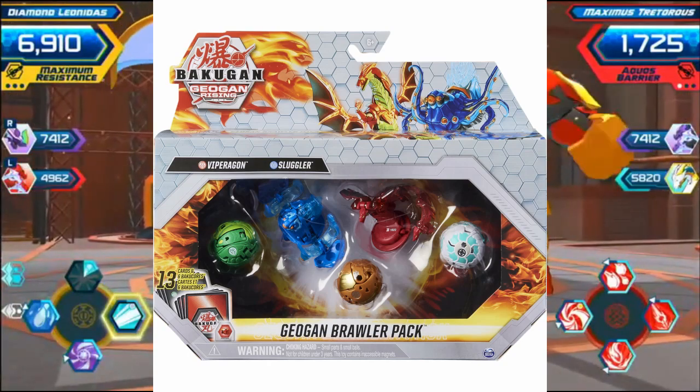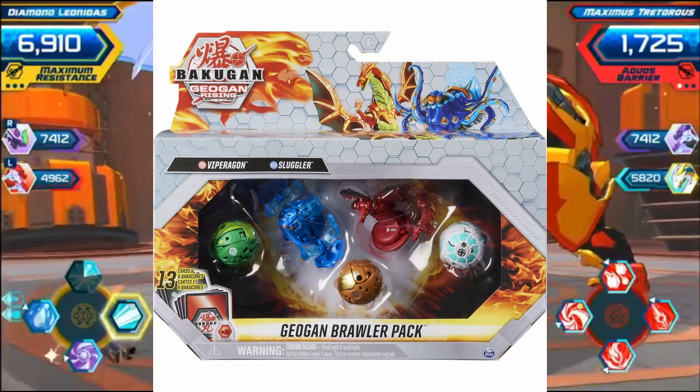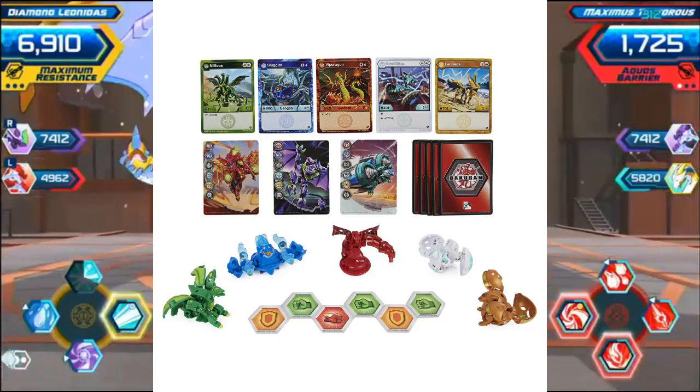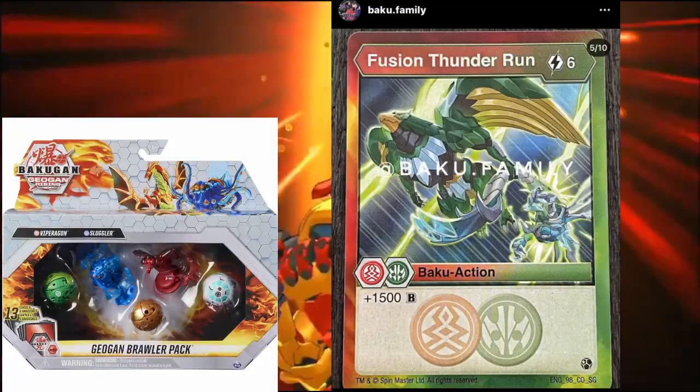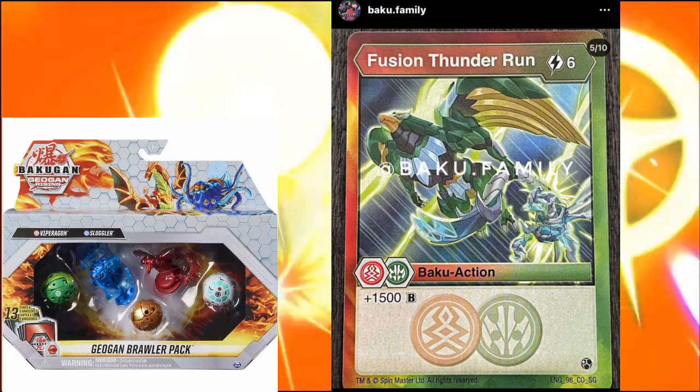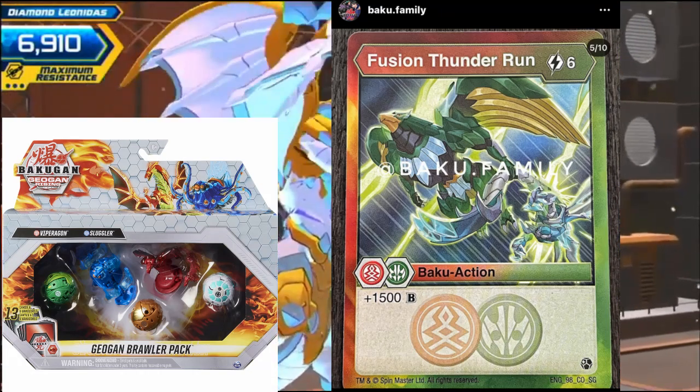We'll start with the Viperagon and Sluglar Pack. We already saw the character and Geogon cards, but the ability cards were kept hidden. But now we know! We get Fusion Thunder Run — 6 cost, Pyrus Ventus, plus 1500. A decent card, especially with a Ventus deck.